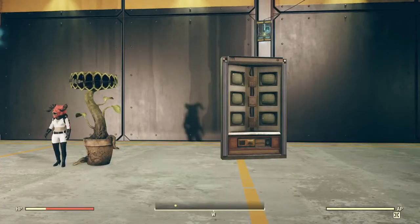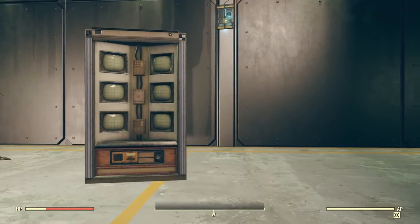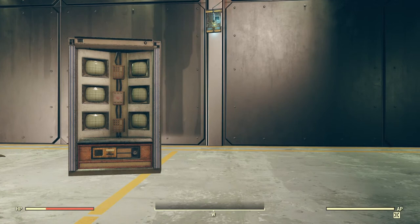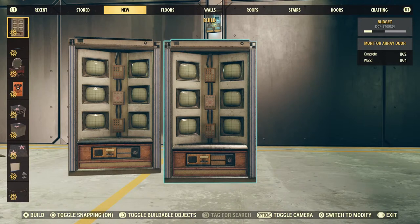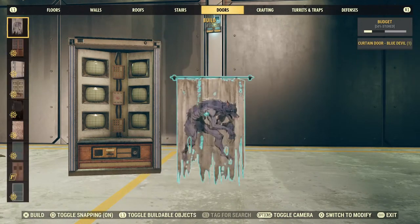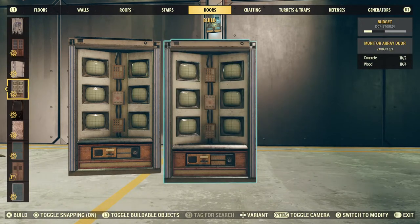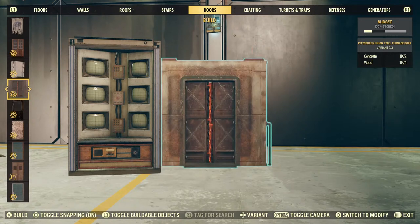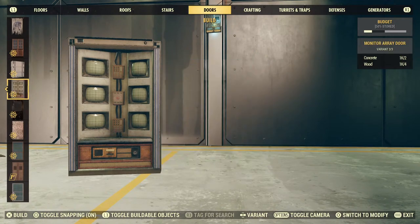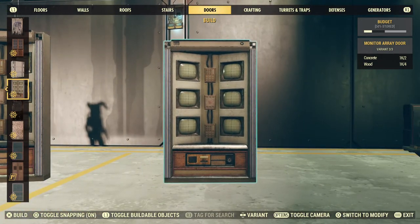Can it be built in a shelter? Yes, I'm in a shelter right now and it can be built there. Let's go ahead and show you where it's located so that you can build it. Of course, if you just grabbed it, it's going to be in New. Otherwise, you're going to go to Doors and go down to this section right here. You could have the Nuka-Cola Vending Machine or the Pittsburgh Union Steel, or if this is your first item, that's where this will be. You can build up to three.